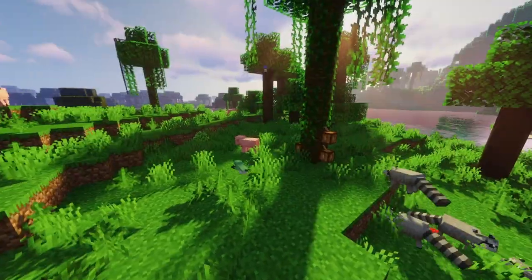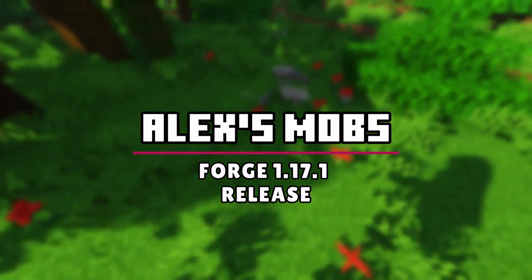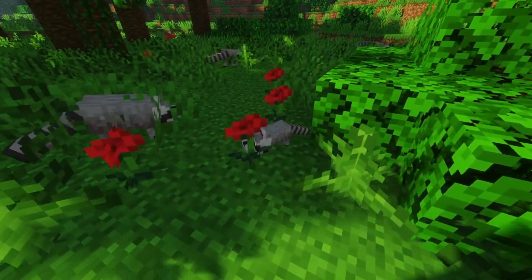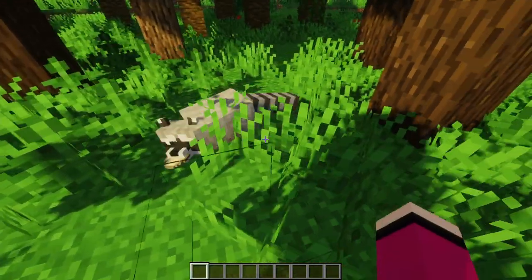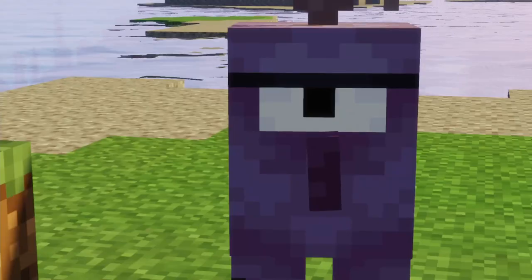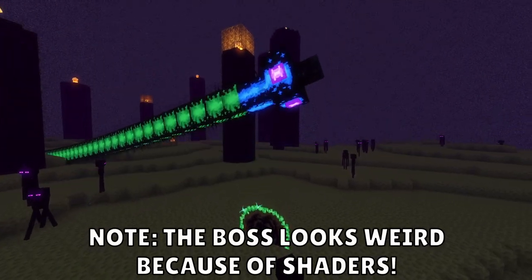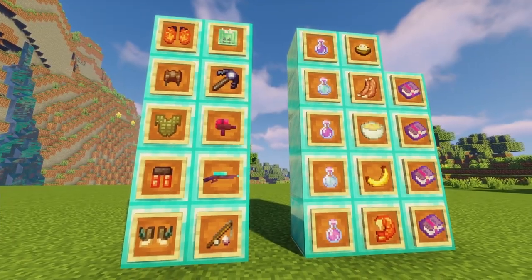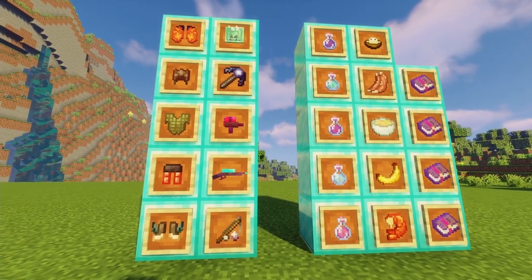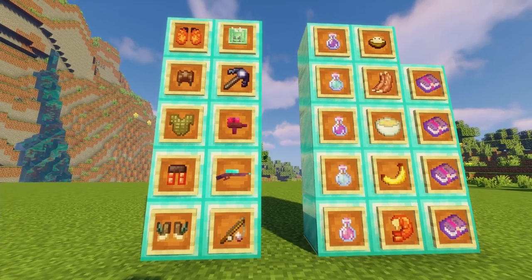The best mobs mod currently for Forge is hands down Alex's Mobs. This masterpiece of a mod adds in 50-plus new mobs, all of which have their own unique mechanics and interactions. Some of the mobs are based on real-life creatures, while others are purely fictional. There's also a boss fight after the Ender Dragon called the Void Worm. The mod also includes a small amount of armor, tools, and weapons, as well as new potions, food, enchantments, and advancements.